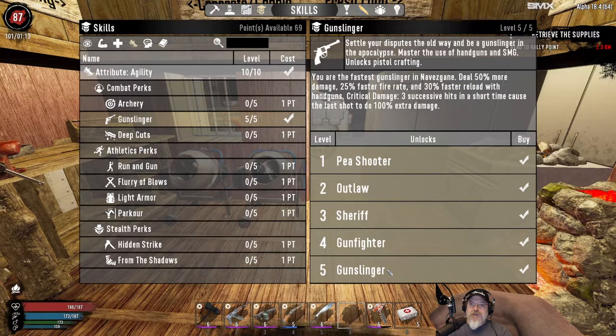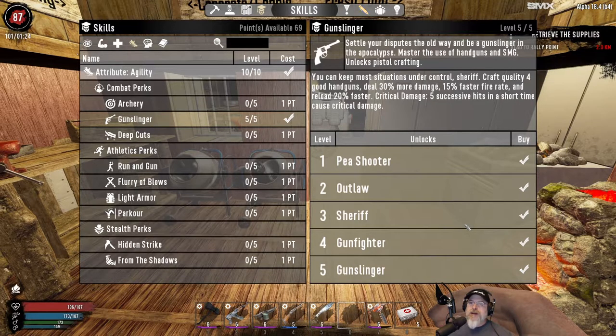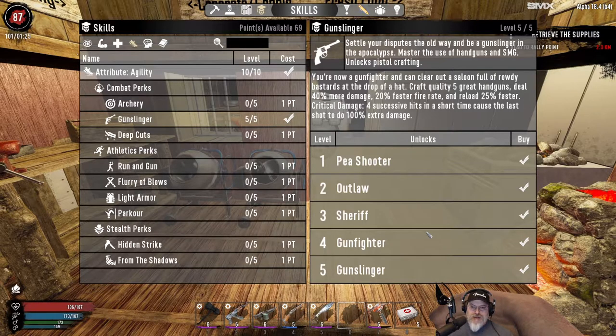Gunslinger gives us 50% more damage, 25% faster fire rate, 30% faster reload, critical damage - three successive hits in a short time cause the last shot to do 100% extra damage. That's pretty good. We're going to mostly use the MP5 or the SMG. I don't know if I'm going to use pistols or not - the magnum and even the 9mm has more power per shot than the SMG. Definitely the SMG is going to essentially take the place of the M60, and I'm probably going to have two SMGs on my toolbar so we can quickly switch from one to the next.